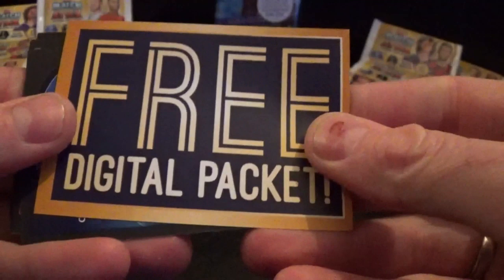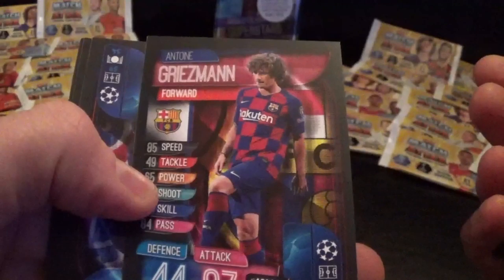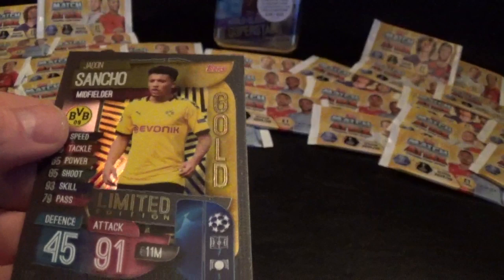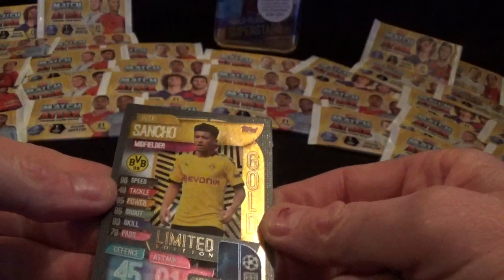We'll open one more of these and then go to the Mega Tin - the World Class Superstars one. We've already got the 15 cards for the World Class Superstars, but we're opening it for this mega opening anyway. We've got Ozil, duo card for Arsenal - Xhaka and Torreira. Sul, Griezmann, Cavani, Alcacer, and oh yes - a gold limited edition in a normal pack!